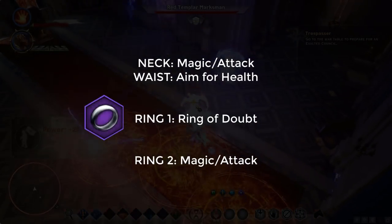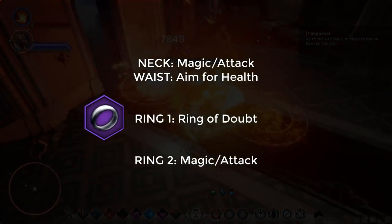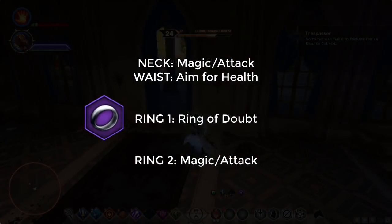For your neck, again magic and attack only. For your waist, aim for health. Ring of Doubt as always, and your other ring magic and attack only.